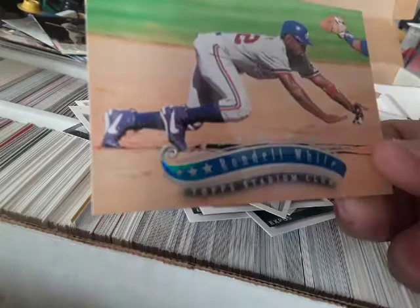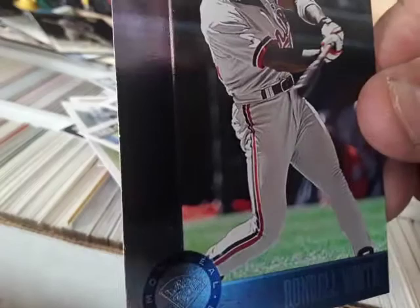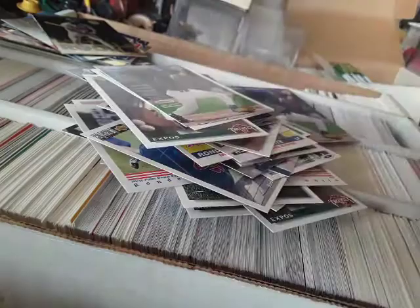Diamond Skills. Another Pinnacle. Another landscape - this is actually a nice card. Another rookie. Select Certified. Rising Stars Ultra. Metal. Premium. Portraits. Here's another one of these - this is the first time I'm actually showing you this one - this is a Leaf. Classic. But we've not seen Diamond Debuts Upper Deck.